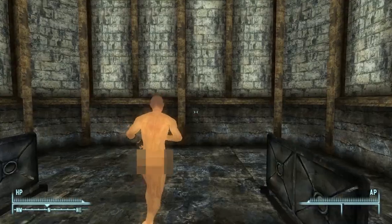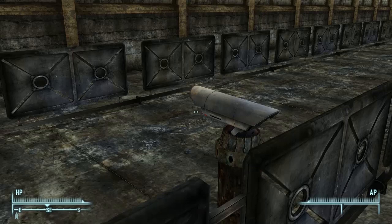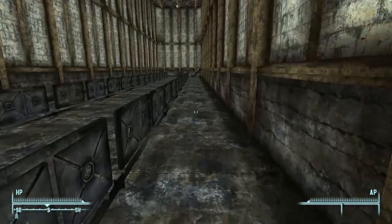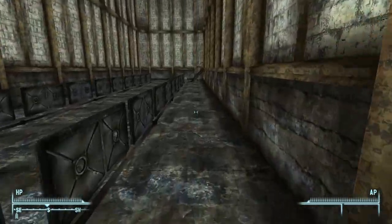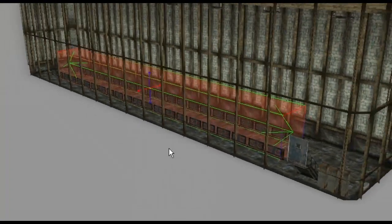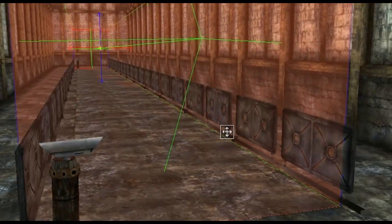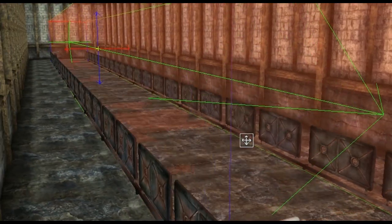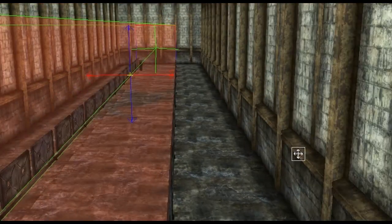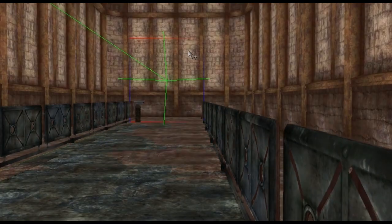Let me show you around. The cameras here are just window dressing — they don't really do anything except show you where the timed section of the course is. There's a trigger zone that covers the area between the rails east to west and between the cameras north to south. There's an extremely simple script attached to the trigger zone that starts a timer when the player enters it and pops up a message box with the elapsed time when the player exits it. I did it that way to eliminate the measurement error that I'd have if I was trying to play the game with one hand and click a stopwatch with the other.